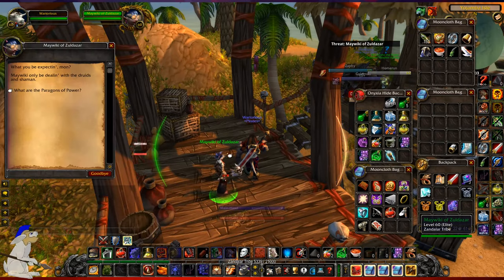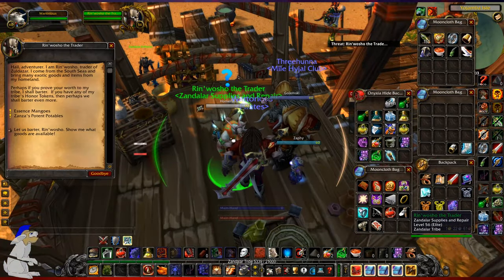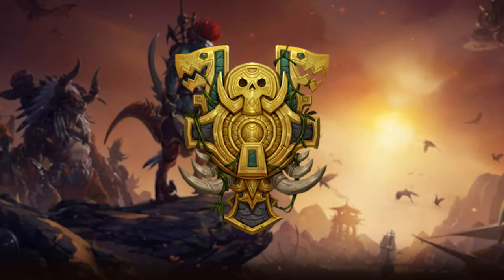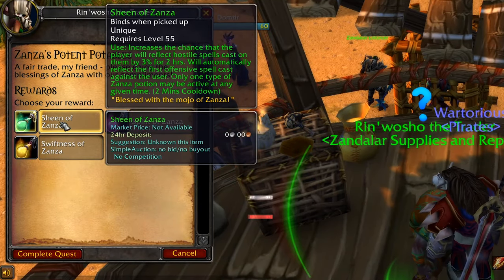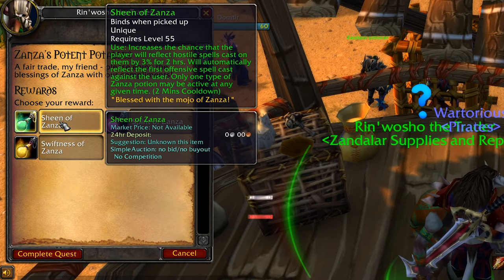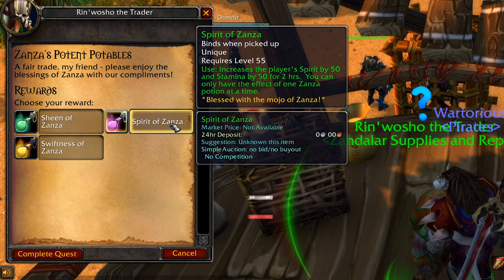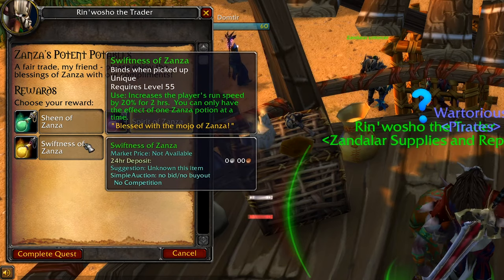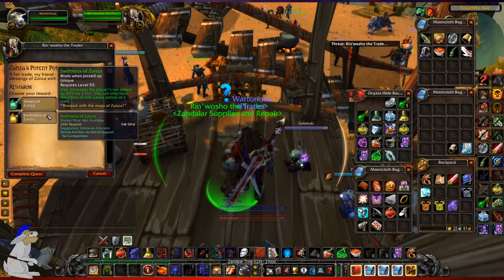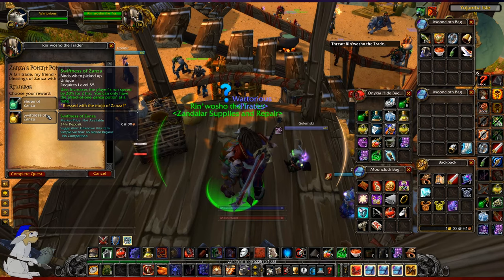We're gonna come up here and speak to this guy who is the main guy for buying stuff. They're potent portables. This one increases the chance the player will reflect hostile spells by three percent for two hours. This one increases the player's spirit by 50 and stamina by 50 for two hours — that's pretty good for a tank. You can only have one potion active at a time. This one increases your run speed by 20 for two hours, which is actually properly good. Plus 20 run speed for two hours would be fantastic if you want to run through say Blackwing Lair more swiftly.